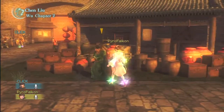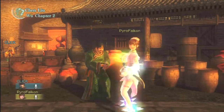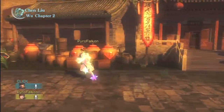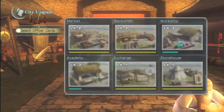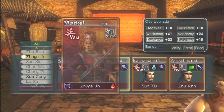So the plan is we're gonna go back and do my missions real quick. I think what happened is that last time we did Dong Zhuo, I simply did not save, like an idiot. So let's see — academy and workshop.